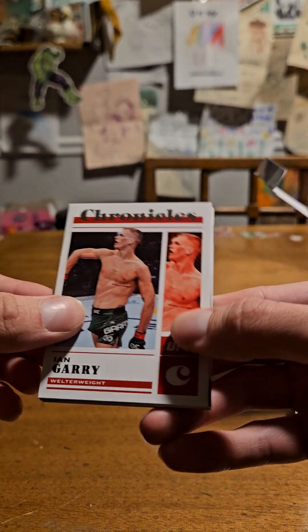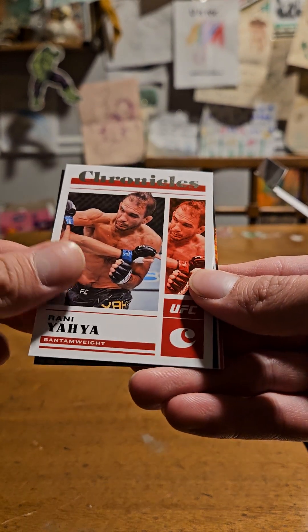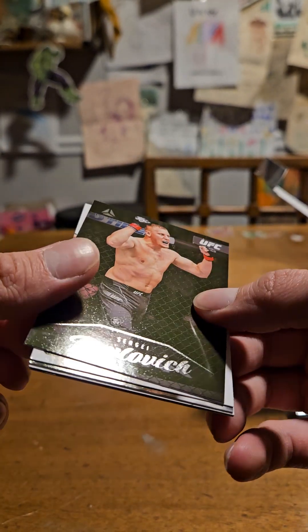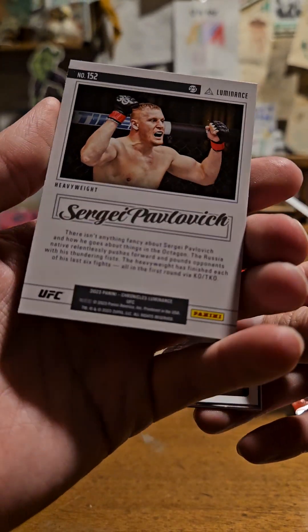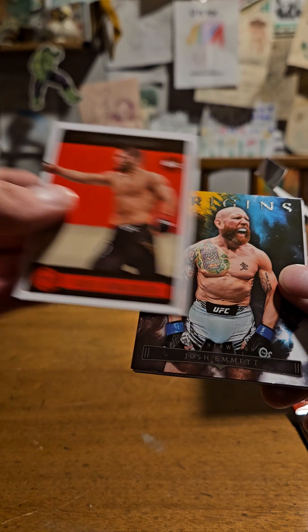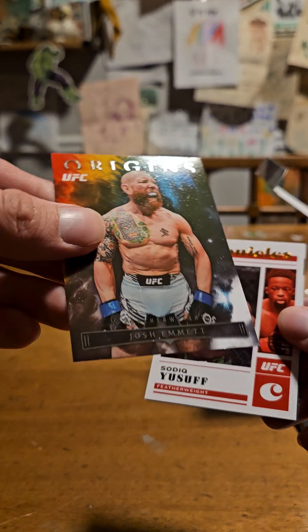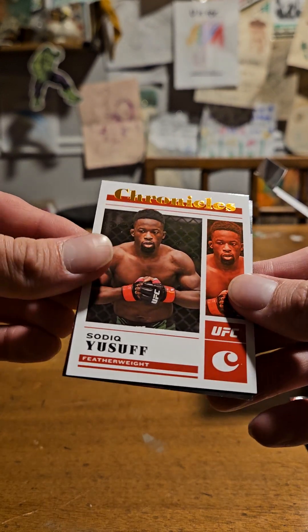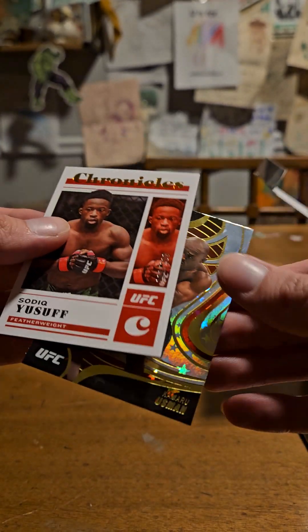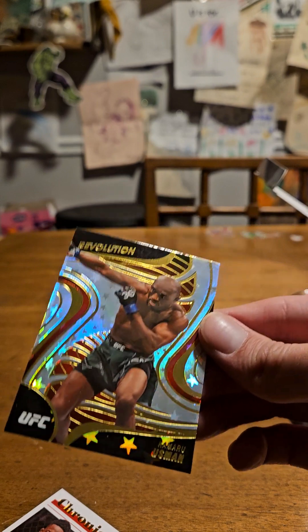Let's see what else is in here. Got an Ian Gary — he's devaluing himself by talking non-stop. Got a Ronnie Yaya. Sergei Pavlovich, who just lost to Tom Aspinall for the interim title. Legacy Khabib and Khamzat Chimaev — it's just an insert. Josh Emmett. So many different types of cards in here. Sadiq Yusuf — oh, that's another numbered card, Sadiq, numbered at 299. That's a cool looking Usman.